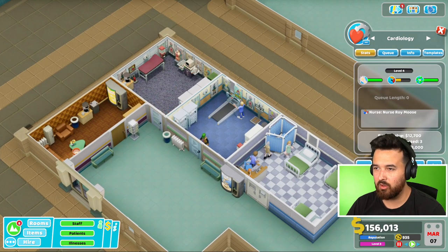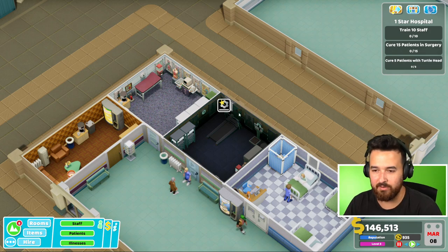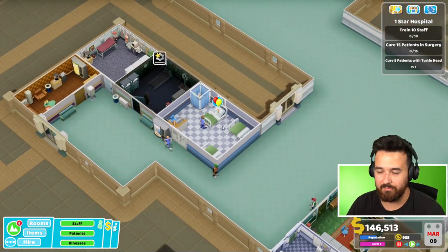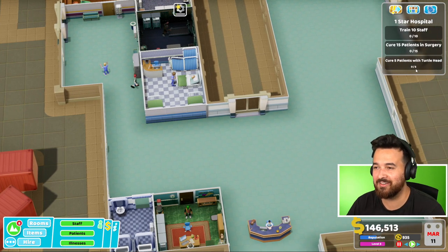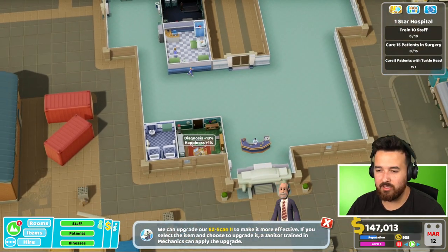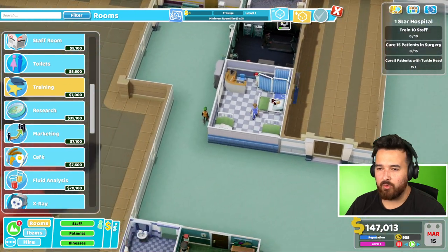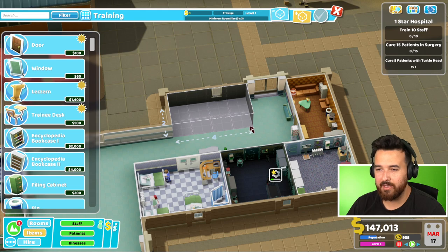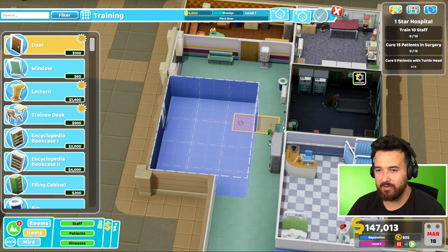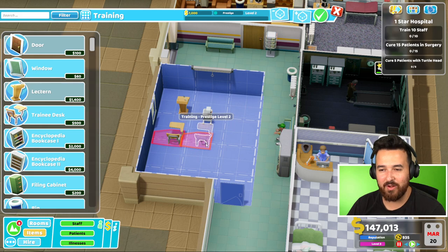Easy scan two! Now I'm going to close cardiology and then we're going to do that thing where we upgrade this room while that one's not being upgraded, so we can just sort of go back and forth a little bit. So I need to cure 15 patients in surgery, which is actually kind of interesting. Turtle head - I guess someone will come into the hospital and we'll diagnose them with it. Training room - I don't really want to add it through all here because this is like a pretty good area. It has to be three by three, so it might bump out into that hallway. It's a pretty big training room - definitely seems like a waste of space.